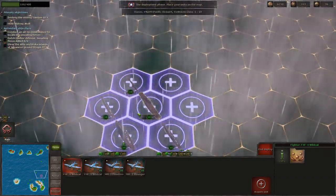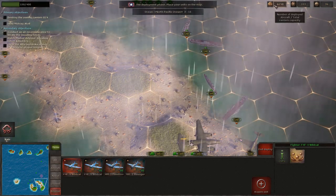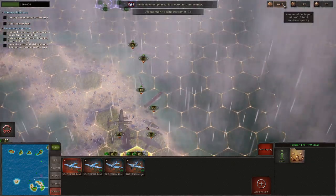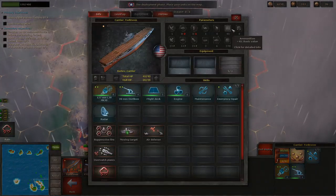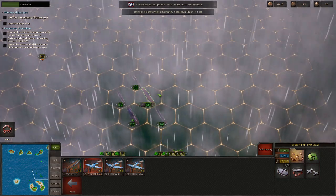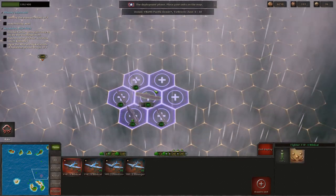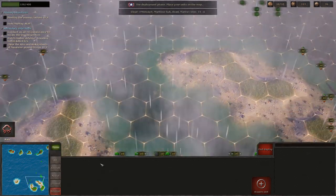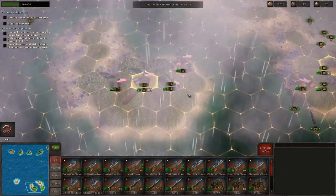Getting the planes deployed on the carriers takes a moment — sometimes it's a pain because you can accidentally pull them out. It's not registering because we haven't placed all four into the battle yet. Once placed, we've deployed everybody. Let's end our deployment. We are in the Battle of Midway! It's two-thirds of the way through the episode — that's just the nature of it.